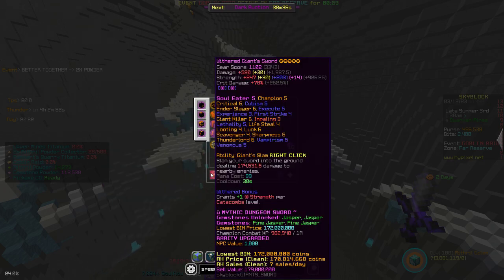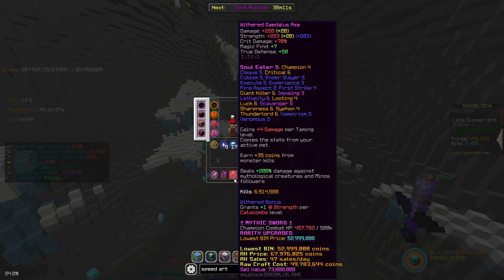I also have a Giant Sword — it's pretty good. I'm not exactly sure if Soul Eater still works on Ghosts, because Ghosts do magic damage and Soul Eater only works on melee damage — or physical damage, whatever you want to call it. I'm not a hundred percent sure, but I'm pretty sure it goes like that. My Dayless Axe is pretty bad, but yeah.